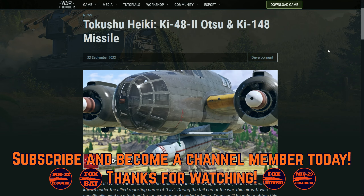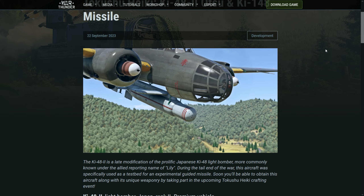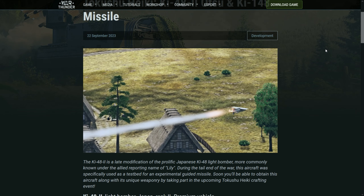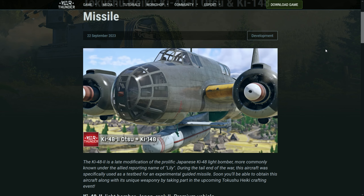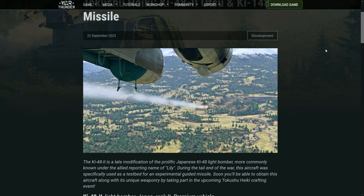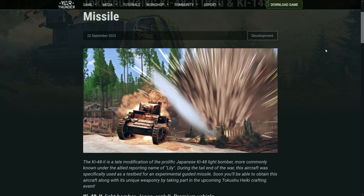The Ki-48 comes with the Ki-148 missile, making it probably the coolest event vehicle of the event. I'll be getting the F-100 for myself — I love that thing — but this one is really cool too, I cannot wait to test it.